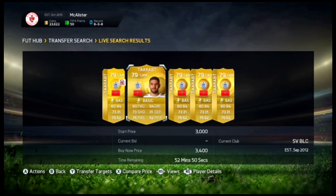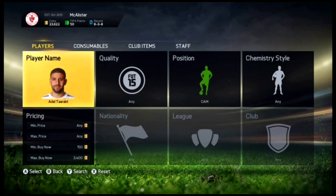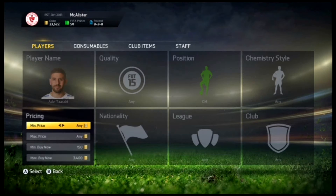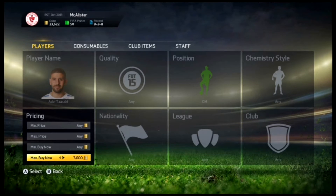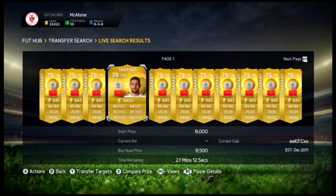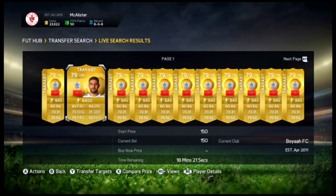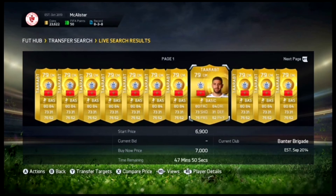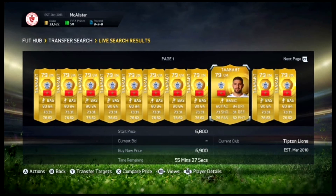There's a couple on the market - 3.2k there, so you can pick that one if you want. He's on 3.4k in CAM, and in Centre Mid he will go for 7.7k. So 7.7k is the cheapest - that's going to cost 7.7k, then 6.9k. So 6.9k is the cheapest, and you can easily make around 2k on Traoré straight away.